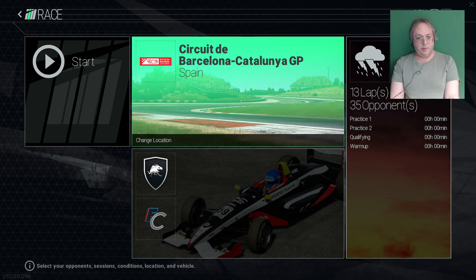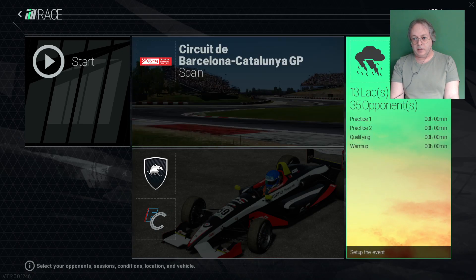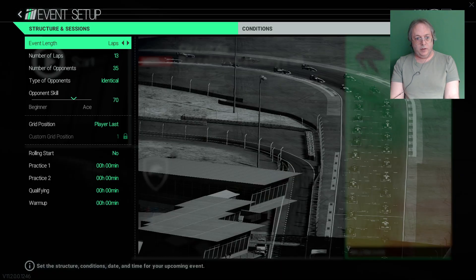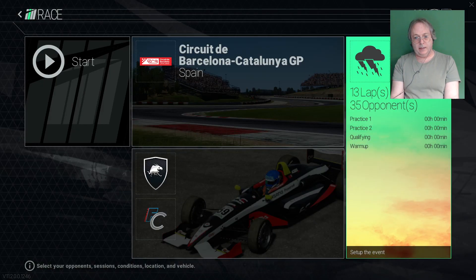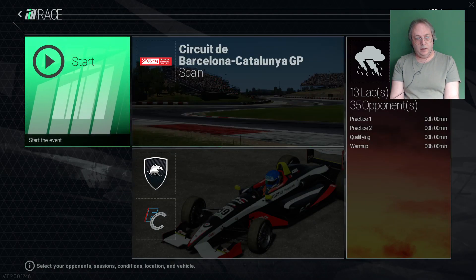Okay, this is Bad Sportsmanship Racing, and we're at the Barcelona track. Let's look at the specs. We're going to do 13 laps, 35 opponents — a lot of cars on the track. Skill level 70, I'm starting last. We're going to have a thunderstorm, and then the weather will clear up, so it'll end as a nice day. And let's go.